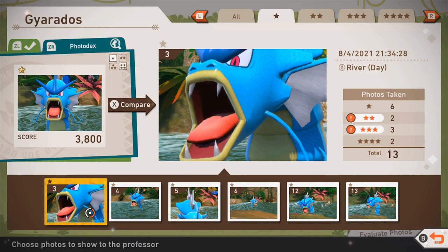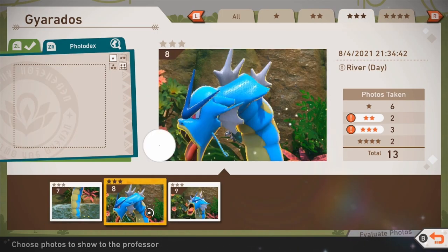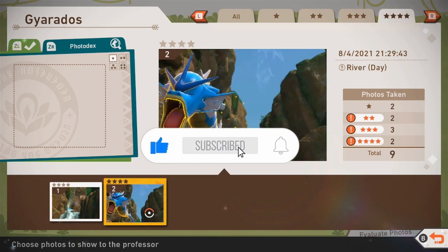And that's really all there is to finding Gyarados in the new Pokemon Snap DLC. If this video helped you out, please let me know in the comments below. Remember to leave a thumbs up and subscribe for more videos like this in the near future.